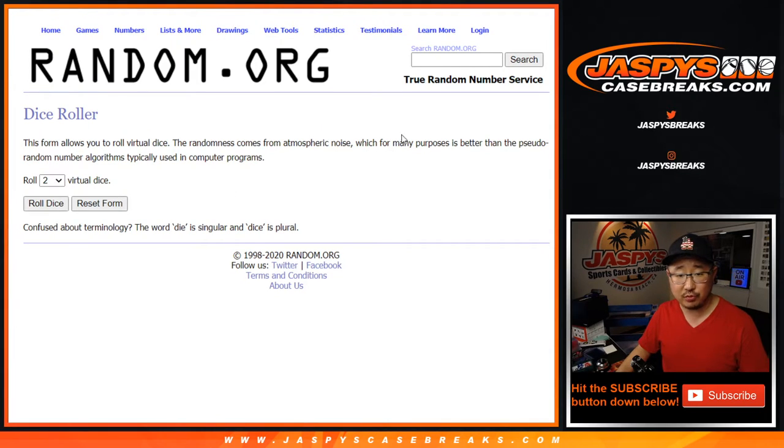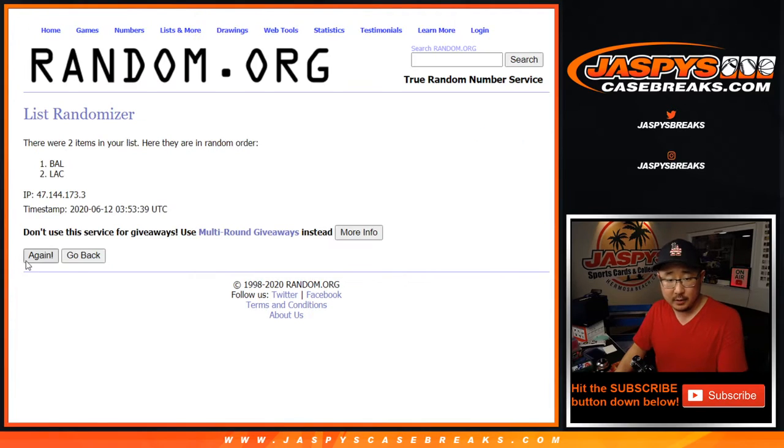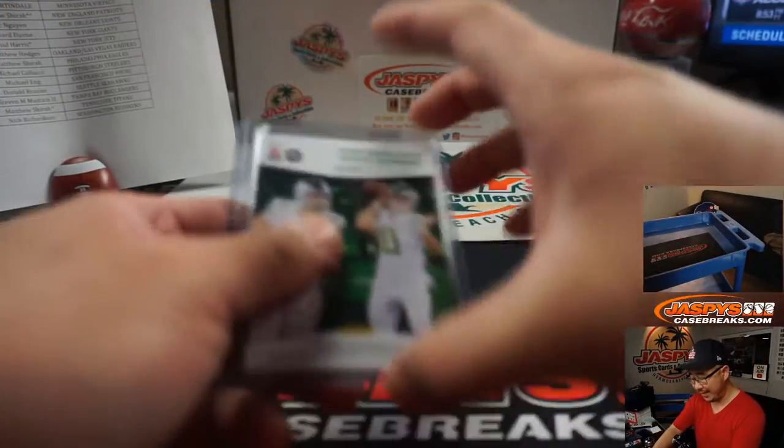New dice roll — let's randomize it eight times. Four and a four. One, two, three, four, five, six, seven, and eight. After eight times, Chargers will get it — Justin Herbert. Wade Preston, who won that spot.